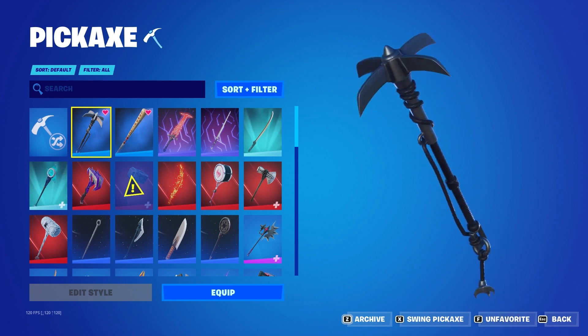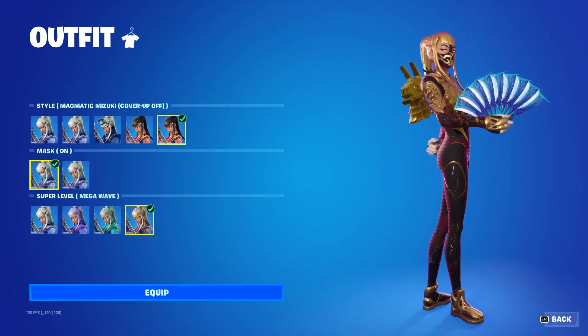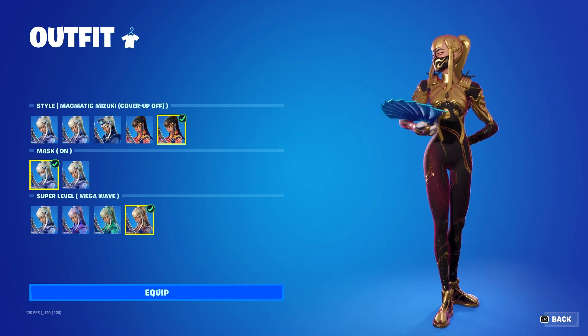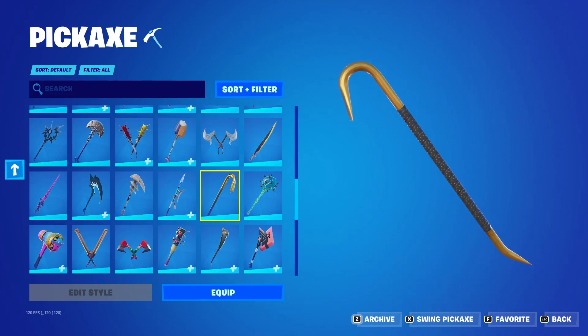And pair that with Catwoman's Grappling Claw. Lastly, for the mythic, you want to pair it with any Mega Wave Super style from the Chapter 4 Season 2 Battle Pass, and along with that equip the Gold Crow pickaxe.